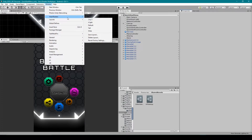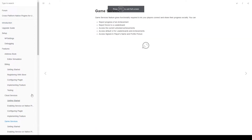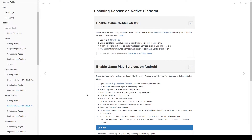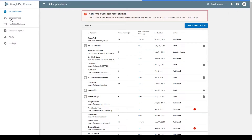Alright, so first things first we're going to go into the MP settings and then we're going to go to the tutorial documentation. From here we want to make sure that we're in the game services tab and we're going to go to enabling services on native plugin, then scroll down to the bottom of this page where it talks about creating achievements. To follow these instructions we want to open up our Google Play Console.